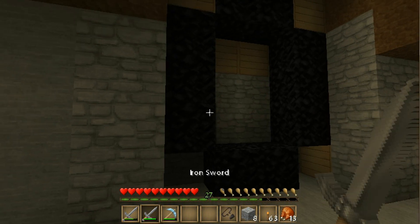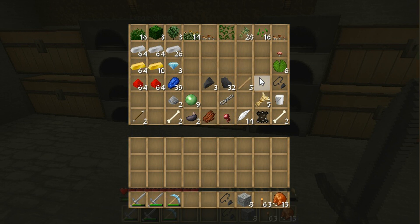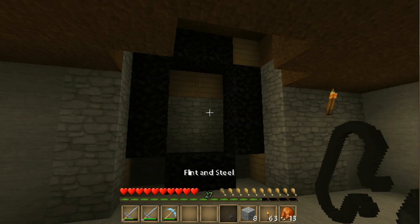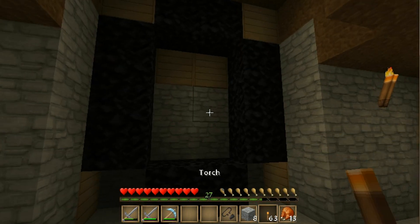And destroy ghasts with a fireball. Well, I got a sword — do I need to make a diamond sword to do that? Let me look. I have enough, but I'll just try out my iron sword right now. But let's do it, guys. Let's light this up.